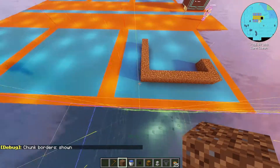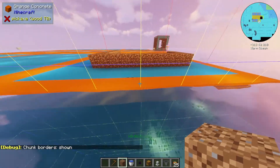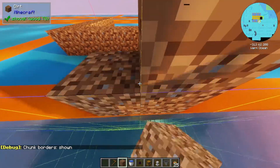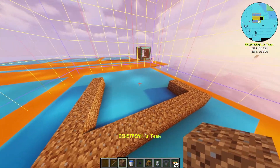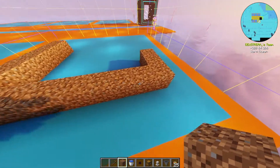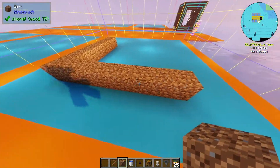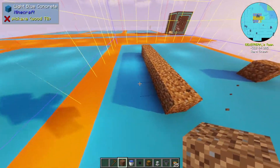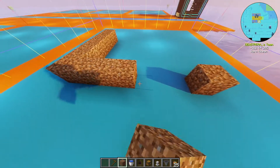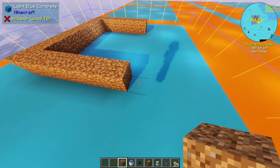There we go. Because we're in a chunk, they are symmetrical but they're even. So if I press F3 and G you can see the chunk borders here. Look at this - this is the middle of the chunk. You can't place a block in the middle, which means my 9x9 farm won't work. Unless we just do a little smaller farm - it doesn't have to be a 9x9.